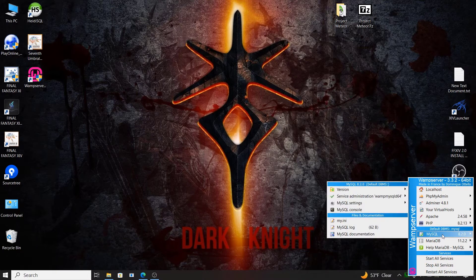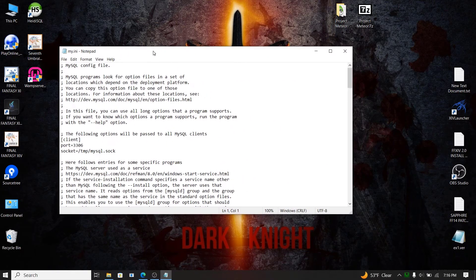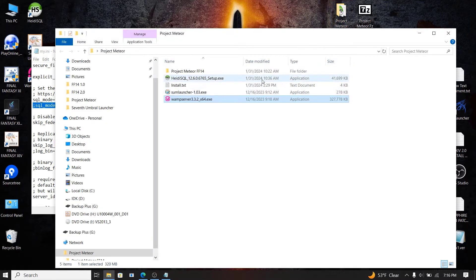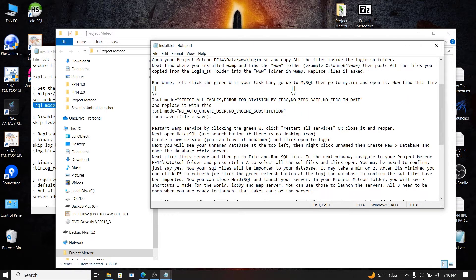Click the W, and it'll bring up a box. Go to MySQL, then to my.ini. Scroll down until you find the SQL mode strict all tables error entry. When you find that, open the Project Meteor folder and go to the install text file I included — I tried to make some instructions, though they're probably not great. Scroll down to where you see the arrows I made, and you'll see the SQL mode strict entry matching what's in my.ini.